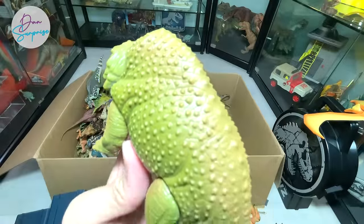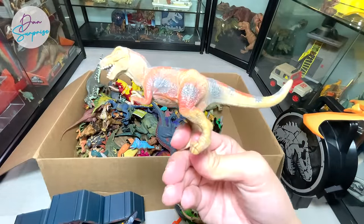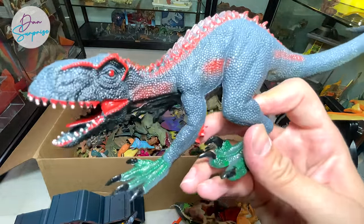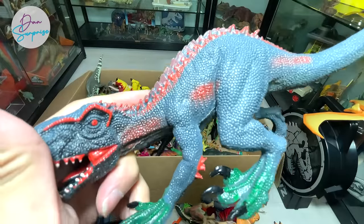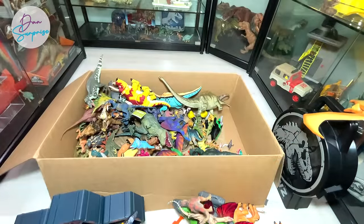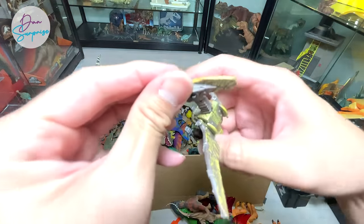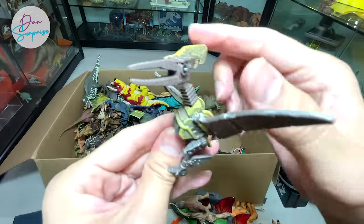Oh yes - this is a Scutosaurus that we purchased along with the Astenosuchus. Mattel actually has its own Scutosaurus as well, but I really love this one. It's a vintage Jurassic Park figure. This one right here should be a T-Rex. A bootleg Indoraptor - the color scheme is totally wrong; it's supposed to be black and doesn't have green feet. What is this? It looks like a Brachiosaurus - this one should be from Imaginext.